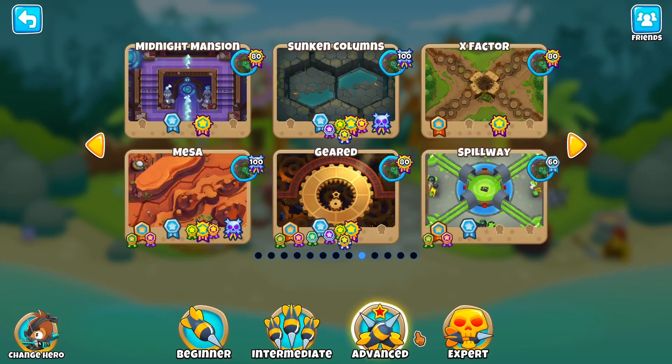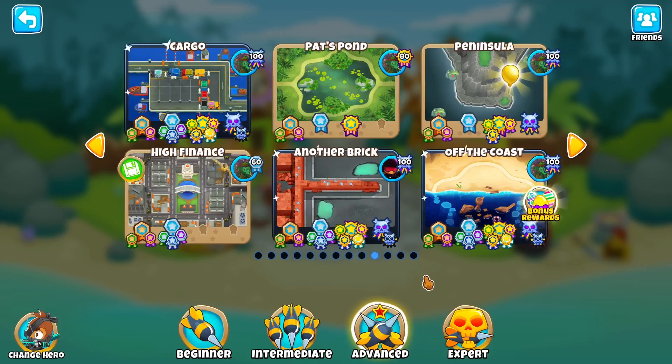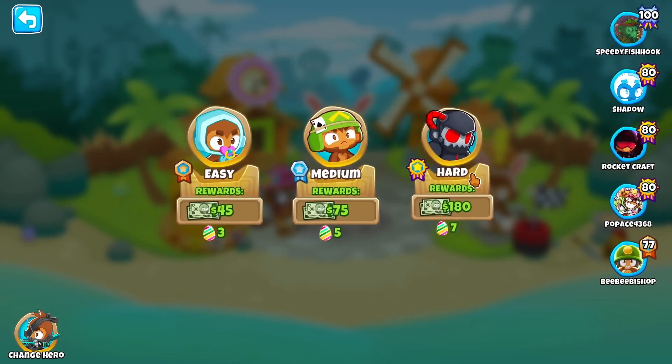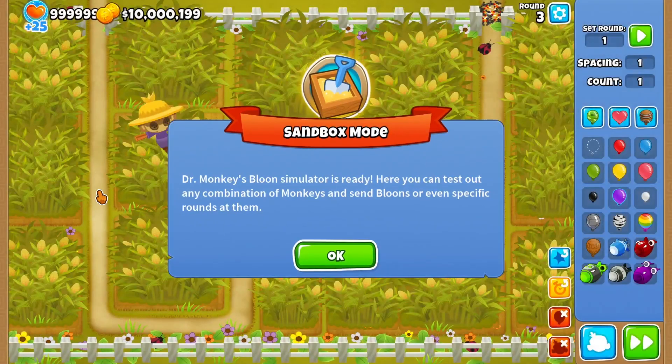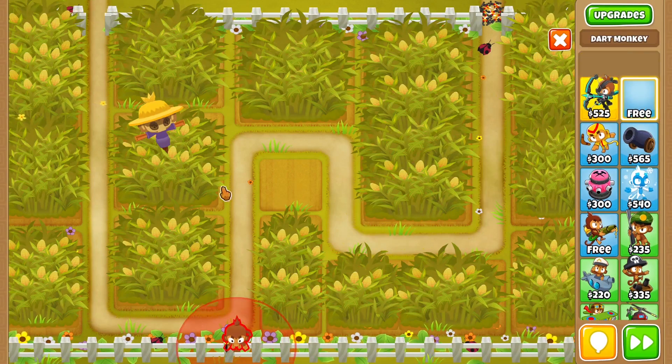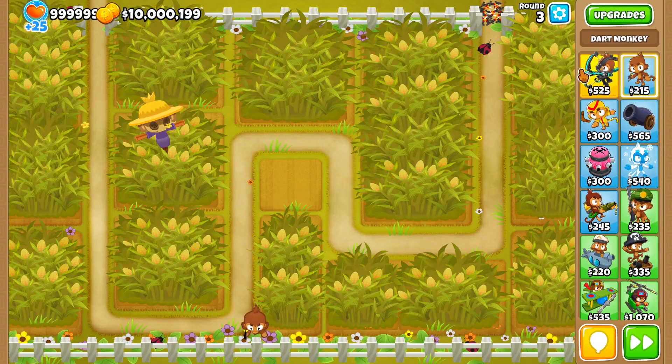For more intermediate players who have started to get some Tier 5s but don't have them all yet and are building game knowledge, the first map I immediately recommend is Cornfield. Though it might seem quite challenging with all the corn, there's a quick easy starting strategy that always works. You can build up to your hero and into a defense, and it's a very long map for an advanced map.